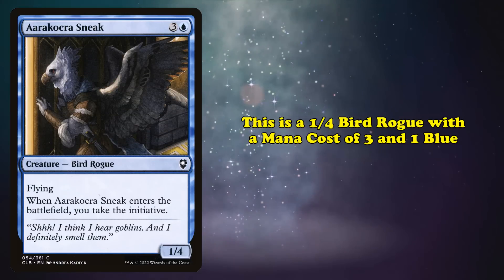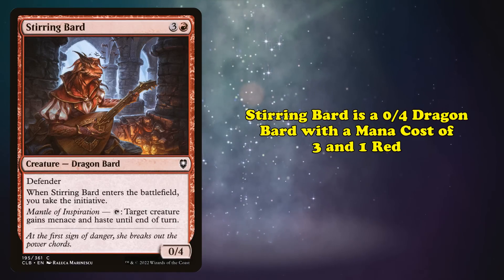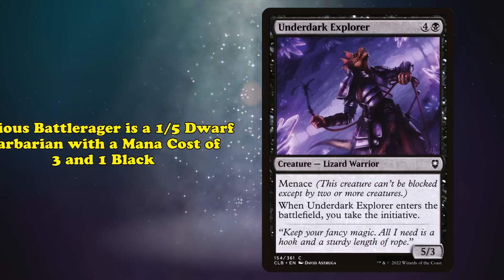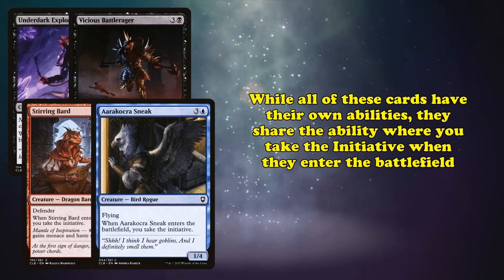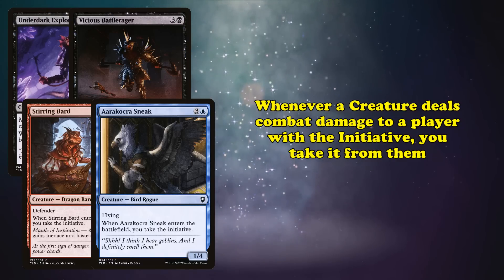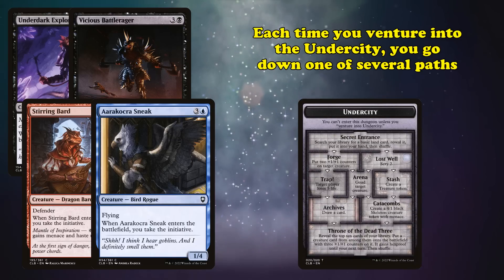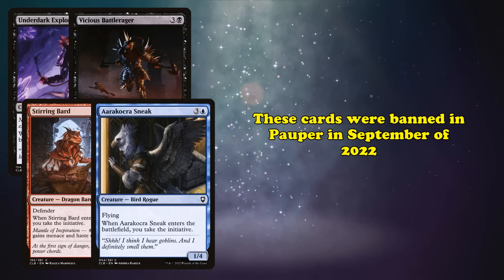Finally, the last cards we have to go over are a group of four cards that all share the same mechanic. First is Aarakocra Sneak, a bird rogue which costs 3 generic and 1 blue mana and has 1 power and 4 toughness. Stirring Bard is a dragon bard that costs 3 generic and 1 red mana and has 0 power and 4 toughness. Vicious Battlerager is a dwarf barbarian that costs 3 generic and 1 black mana. And finally, Underdark Explorer is a lizard warrior that costs 4 generic and 1 black mana and has 5 power and 3 toughness. Each one has their own keywords or secondary abilities, but the most important thing that ties these cards together is that when they enter the battlefield, you take the initiative. They were banned from Pauper in September of 2022.